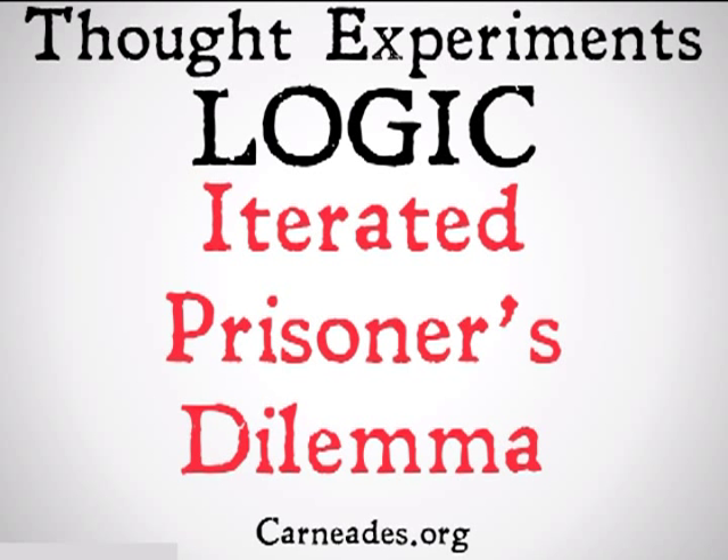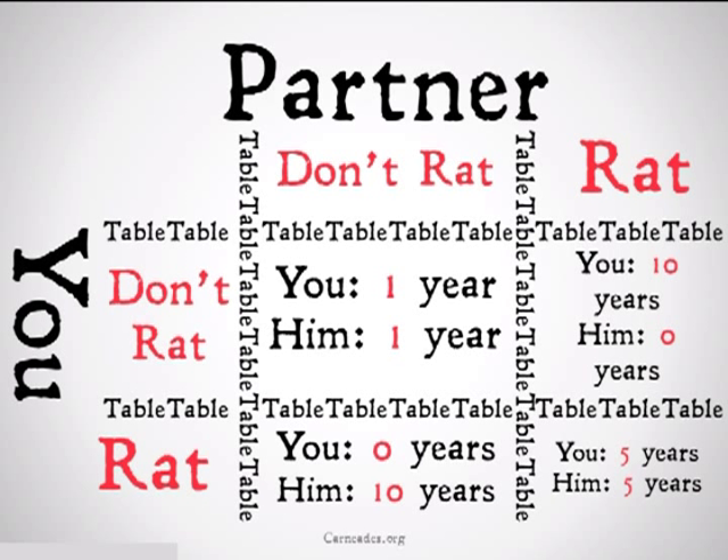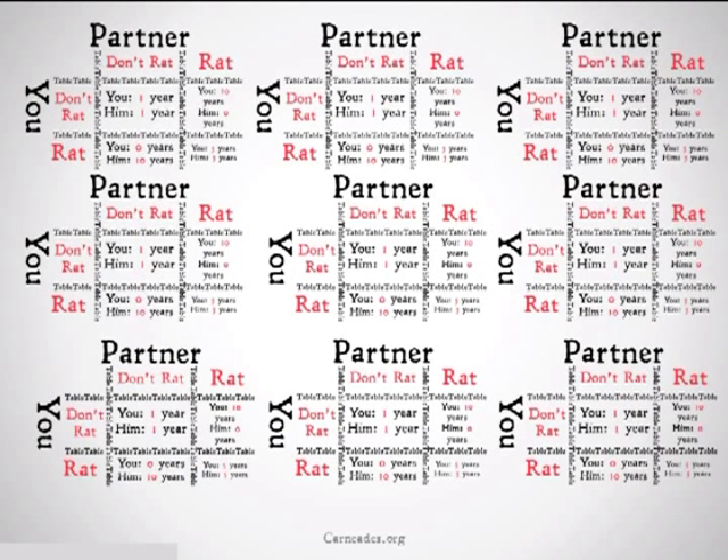If you haven't watched the original video on the prisoner's dilemma, you may be confused. Imagine we have our original prisoner's dilemma, but instead of just doing it once with one person, you do it a bunch of times, and we reverse the scale so that we're trying to get points instead of not get years. What would be the best strategy for getting the most number of points?